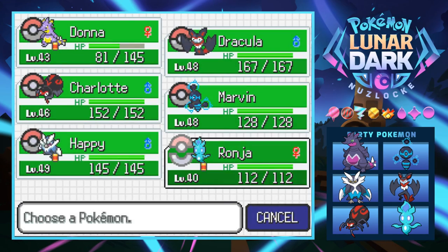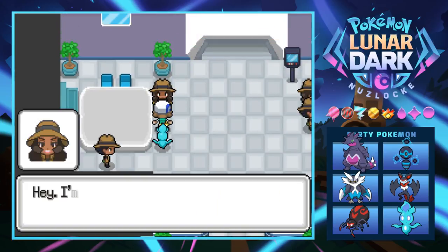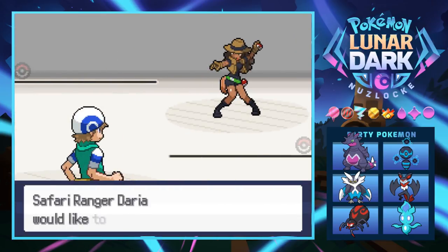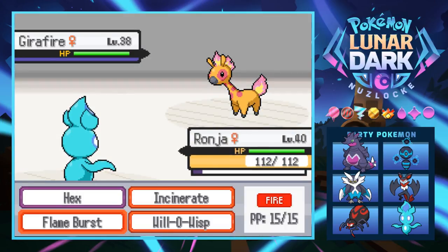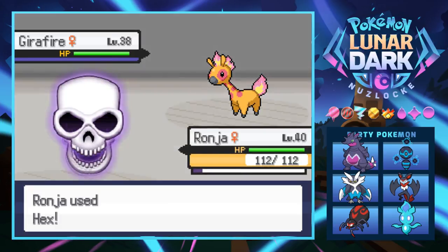Donna took some damage so we're going to lead off and get some experience, though I think there's going to be some ground types which could be bad. A Safari Ranger challenges us to a battle - I honestly didn't expect these people to battle, but it's cool to see what they've got. He has a Jerafire - a fire giraffe, which is actually pretty badass.